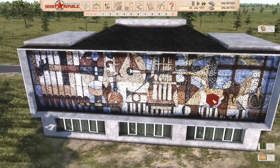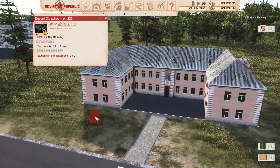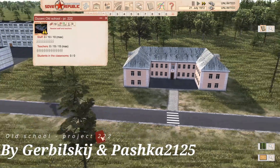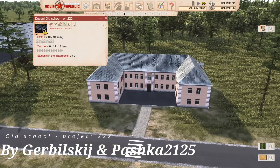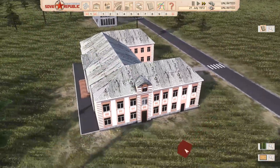At the back there's a really nice mural. So now we're moving on to the next one and starting to go up in scale. This is a PR22 old school with 10 staff and 15 teachers. Again it's a different colour - you can see I'm liking the variations - and it's going to make things slightly more visually appealing.